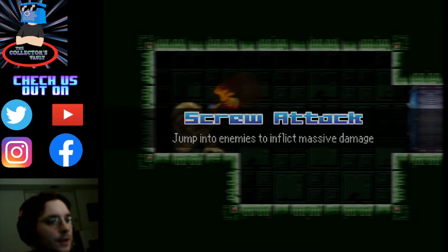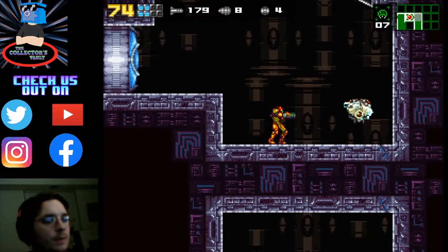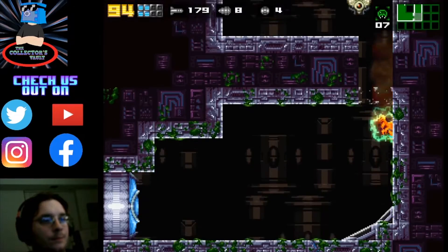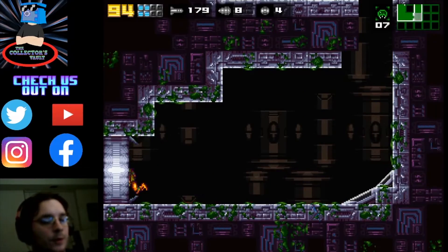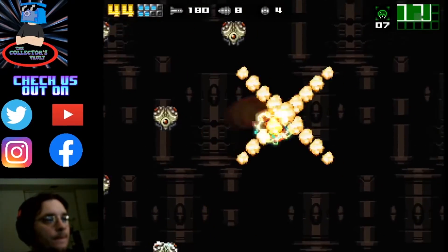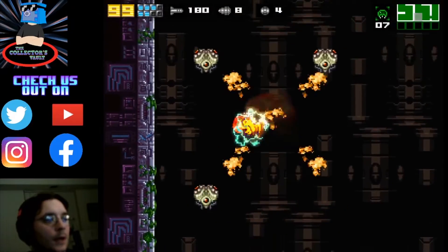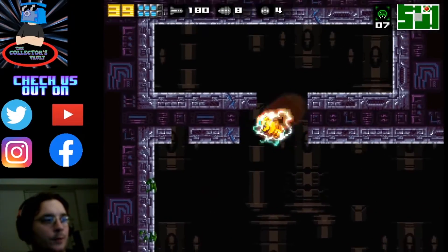Feels good, guys. The iconic screw attack is back, and as you can expect, it's incredibly powerful. It does actually kill these robotic enemies instantly — these things will not explode and kill you. I don't know why it just doesn't call them so slow, but I'm not going to complain.